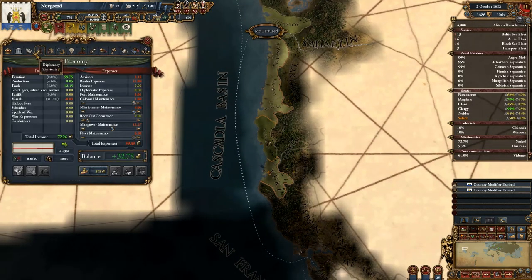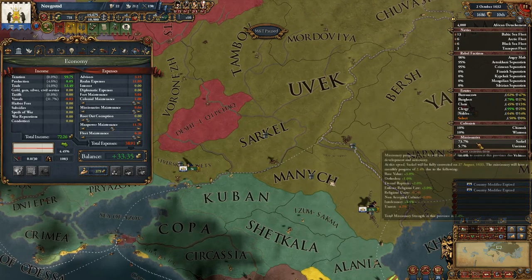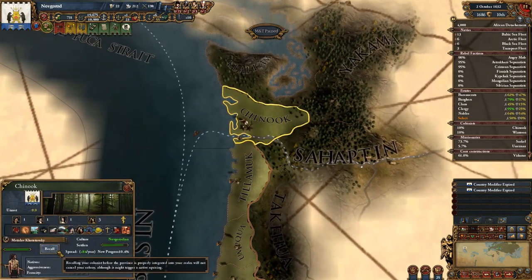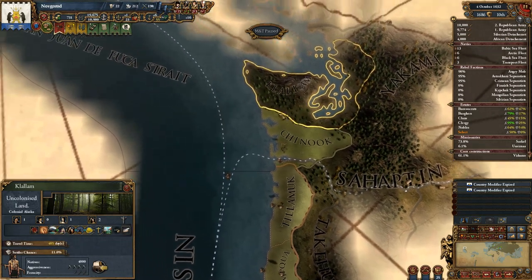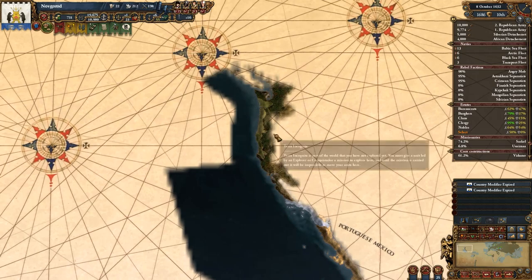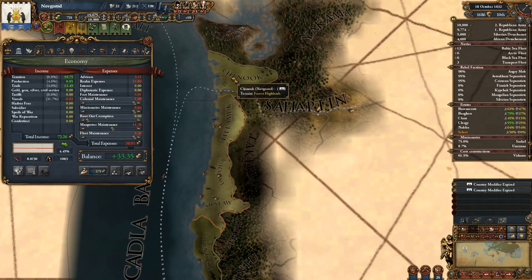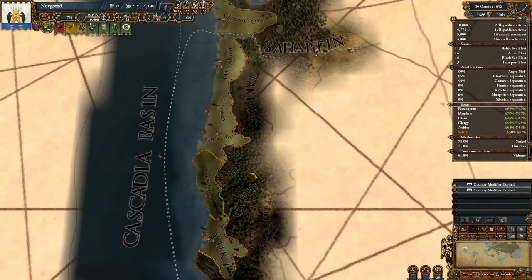We do have the colonists working, but we're funding just two provinces. We call one from Chinook and one from here, going to continue northward. One goes over here and the other goes southward. So we'll have four provinces, and I expect New Siberia to start colonizing inland.